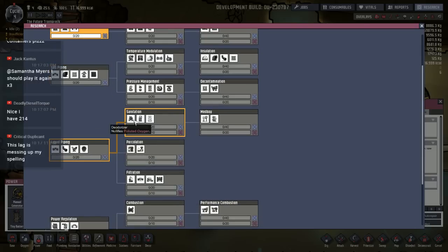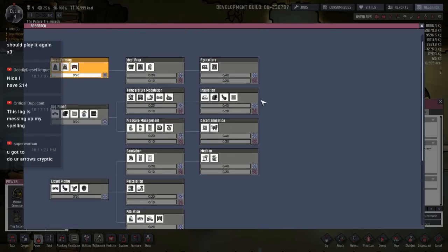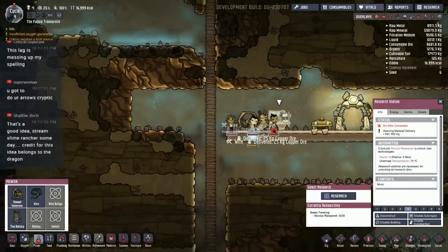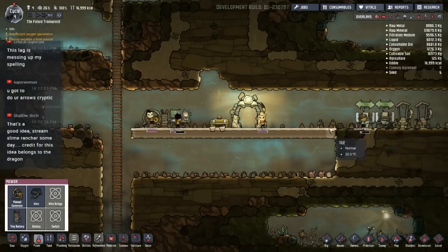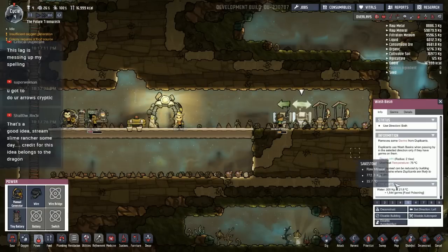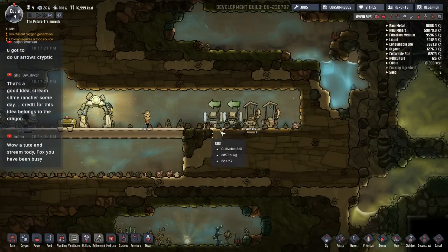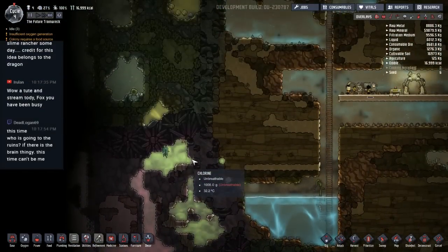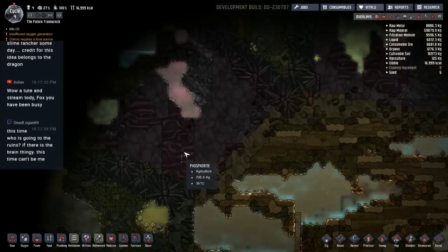So I'm probably going to go with the liquid piping next and then probably interior decor. I'm a little iffy on whether I'm going to do the decor first or the liquid piping — I think it'll depend on what the stress level is like by the time this first research is done. I should pay attention to the water now — they cleaned on their way to the toilet that time. We're going to need storage containers, and I want chlorine for my storage containers. I can see some bleach stone down here. I don't have access to a geyser right away, so I think what I'm going to do is build a little flooring on this side as our access point into the slime stuff later.